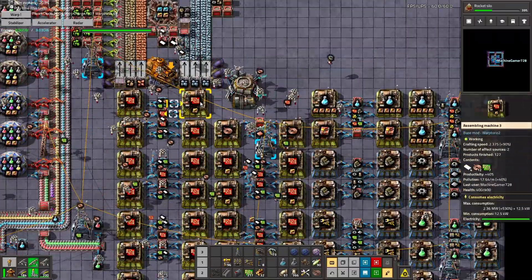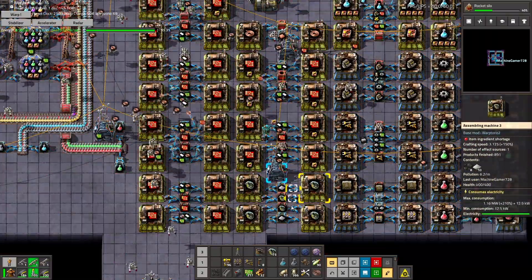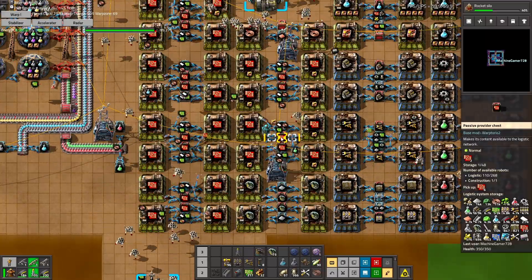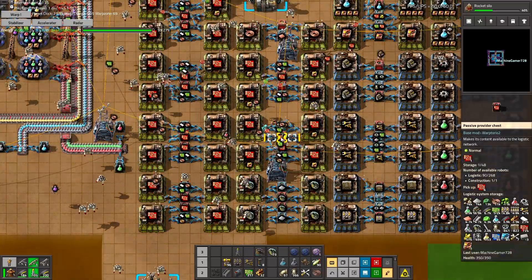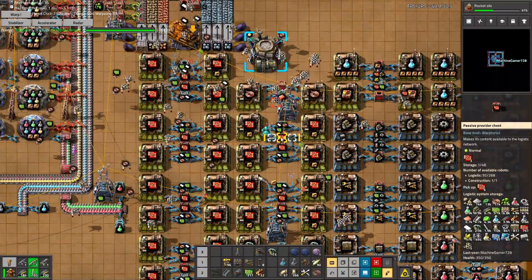I've been needing red circuits forever, so I just copy-pasted the assembler setup a bunch of times. Now we've got 700-plus red circuits constantly piling up. But now our plastic is slowly dwindling.